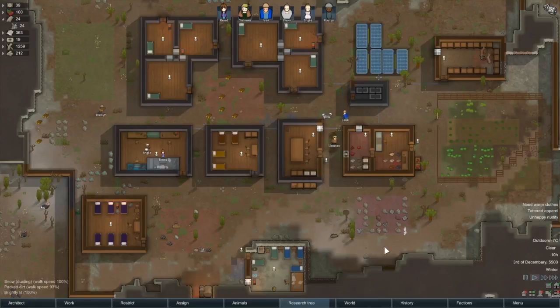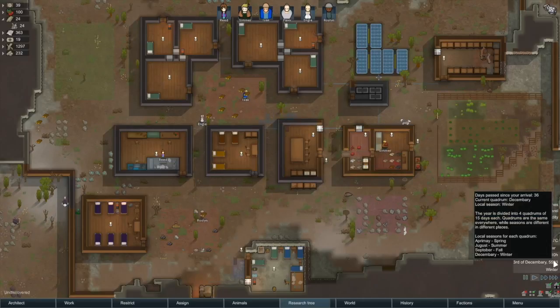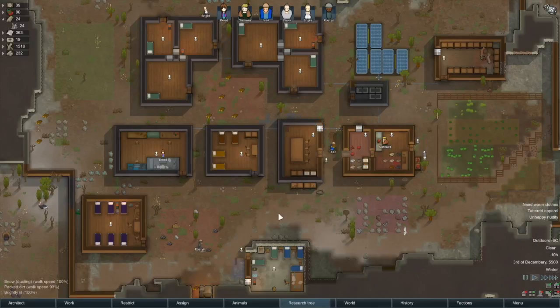Hello everyone, my name is Gnomus and welcome back to another episode of RimWorld. We are picking up right where we last left off. Everyone is out and about doing their daily chores. We are currently at about 36 days in, so we've done pretty well so far.